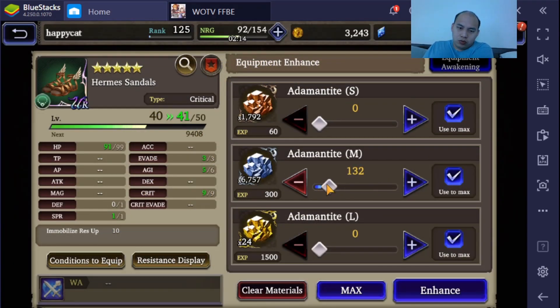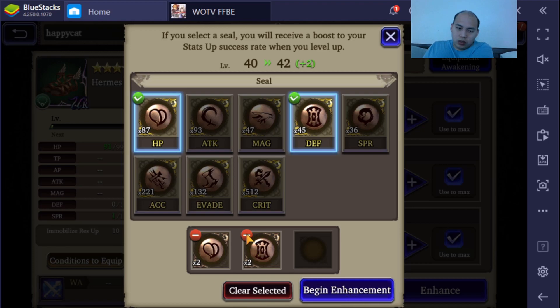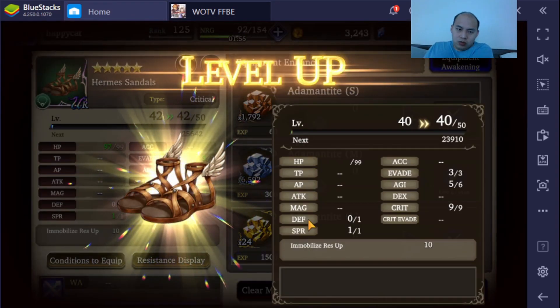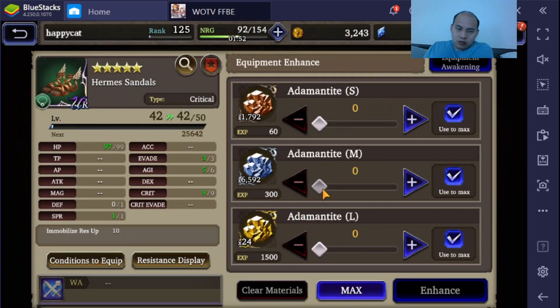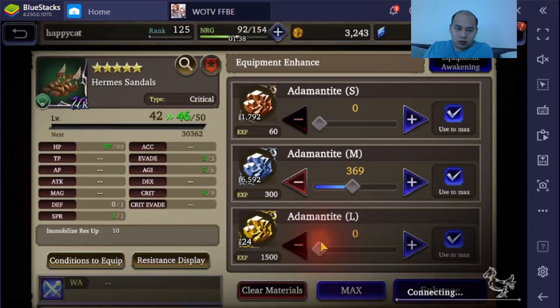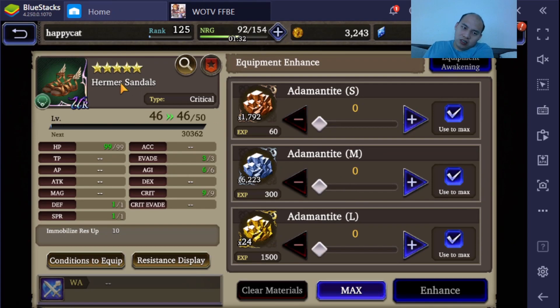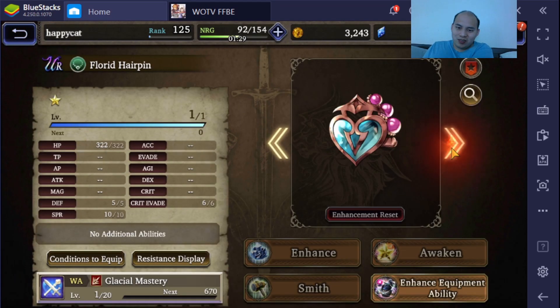I'll go another level or two. I don't think I really need to give defense. Four levels should max it, cause there are only four stats left — one per stat. There we go: perfect stats. Well, it's perfect, but it's a perfect piece of garbage. That's basically what this is.